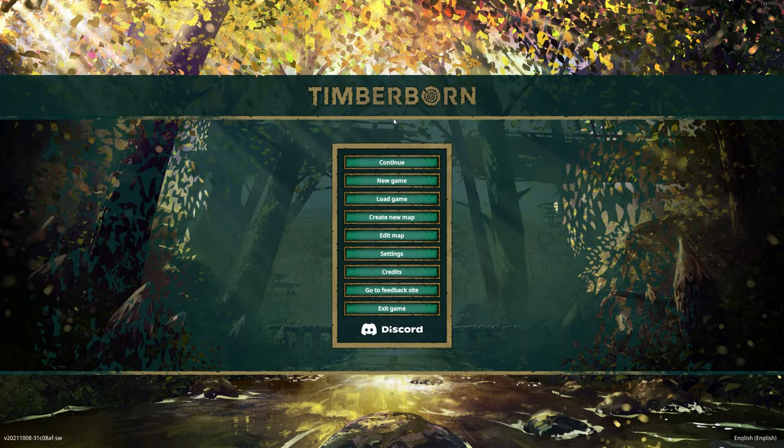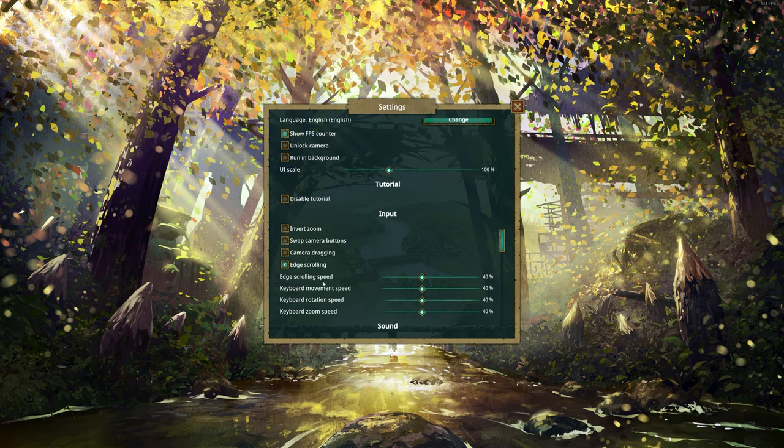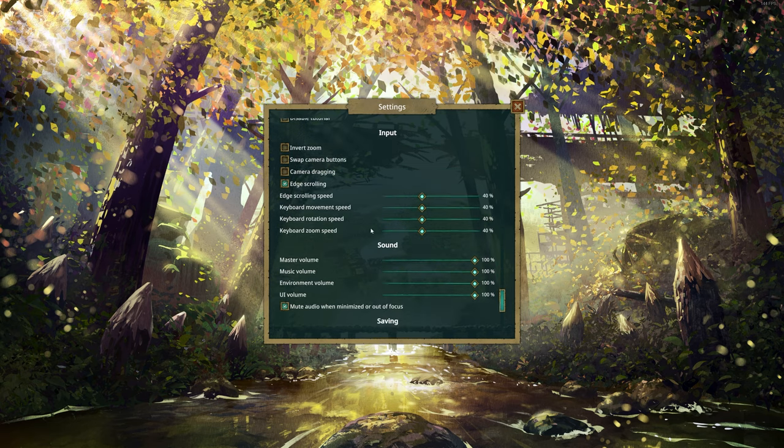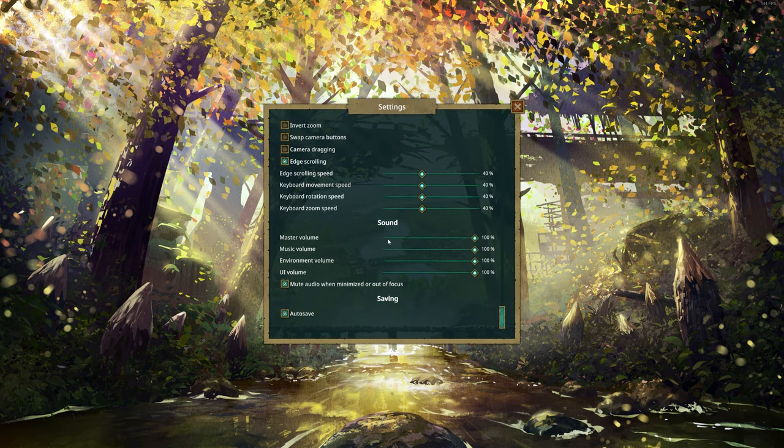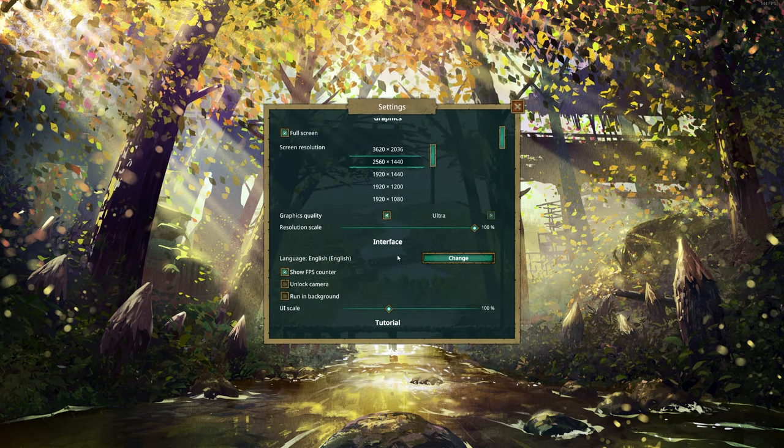You hear some really beautiful background music - I think the background music is really quite good. It creates this whole atmosphere. It's a super chill game and that is exactly what you would expect from the music. In the settings, you've got resolution options and quite a few graphics settings. I'm on ultra but it's not that demanding. There are tutorials, input options, edge scrolling - your typical RTS stuff. Some sound options as well. I kept everything pretty much by default.